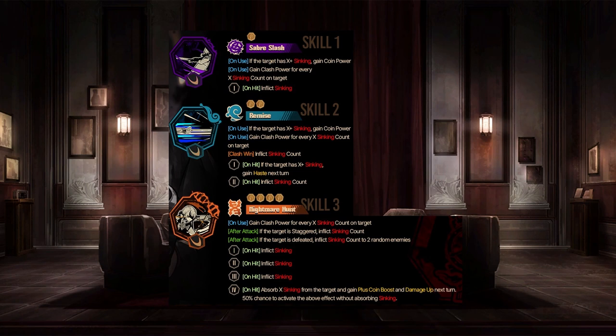Looking at skill three: Nightmare Hunt — four-coin slash lust skill. On use, gain clash power for every X syncing count on target, and two after-attack conditionals: if the target is staggered, inflict syncing count; and if the target is defeated, inflict syncing count to two random enemies. So it spreads syncing count around if you get a kill with Nightmare Hunt, which seems fairly likely given it's a four-coin lust slash. Skill coins one through three all inflict syncing, inflict syncing, inflict syncing — a lot of random syncing inflicts. Not a lot of syncing count with this attack, but if you've got Echoes of the Manor you might be able to mitigate that.